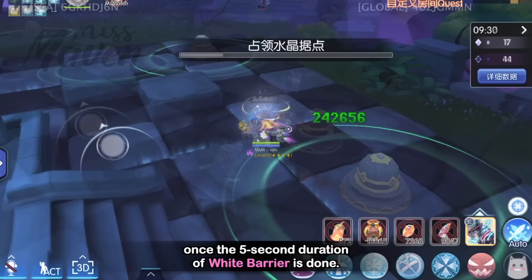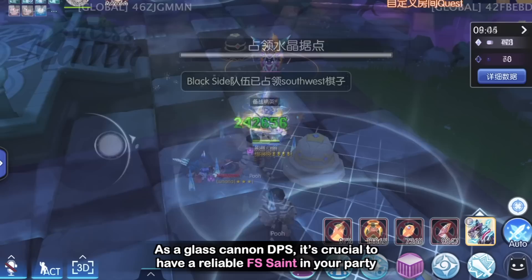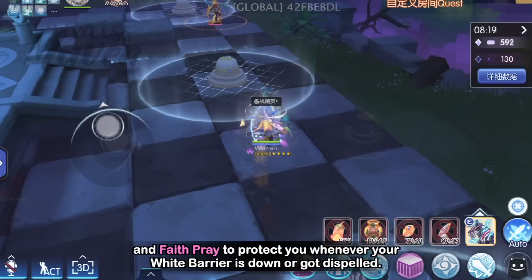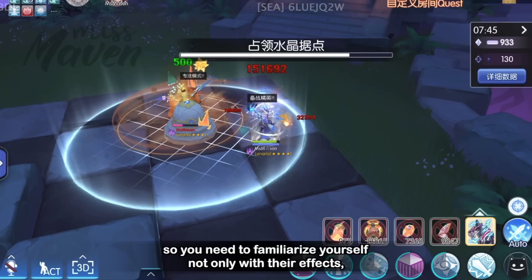Thus, you need to ensure that your White Barrier's cooldown is shorter than its duration to protect yourself from long-range pokes and burst damage 100% of the time. As a glass cannon DPS, it's crucial to have a reliable full support Saint in your party that can grant suffragum with Sacrifice Ode Rune to reduce the cooldown of White Barrier, and Fate Prey to protect you whenever your White Barrier is down or got dispelled. Other good support companions for AM are Nidhogg with their Savior's Flower, and Soulbinder with their Soul of Wizard and Soul of Ninja. Arcane Masters have a lot of good utility skills, so you need to familiarize yourself not only with their effects but also with the cooldown, skill delay, and the correct timing of each skill.